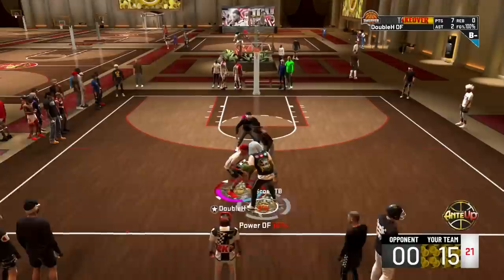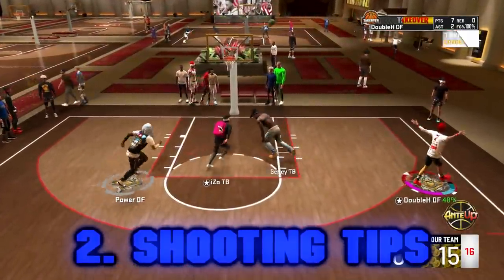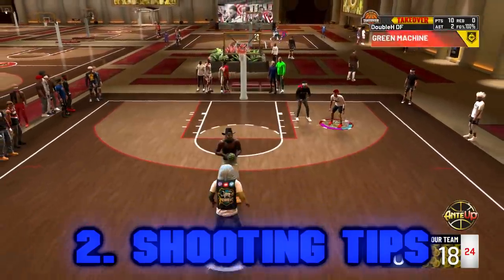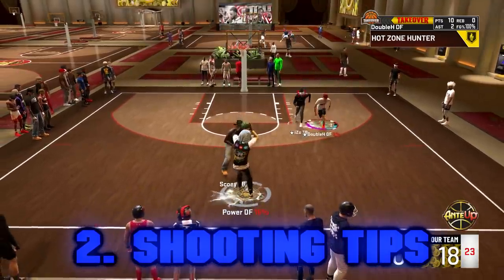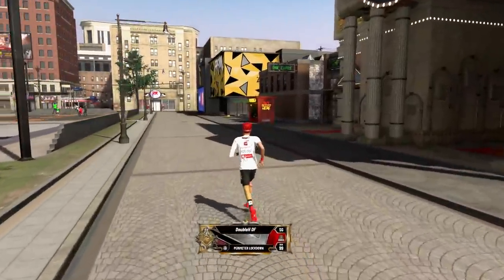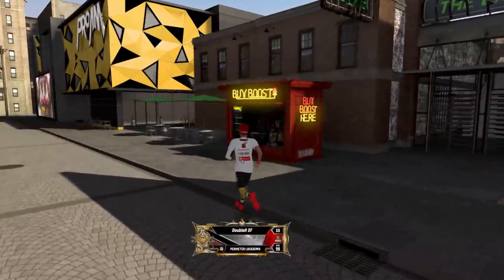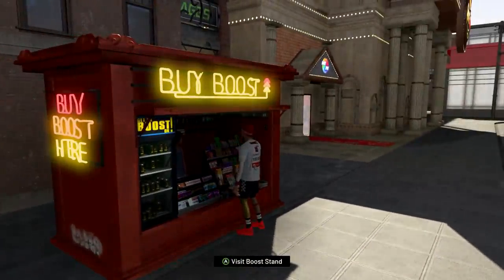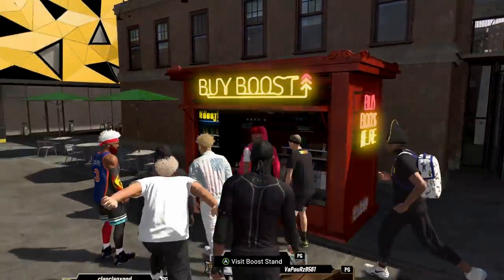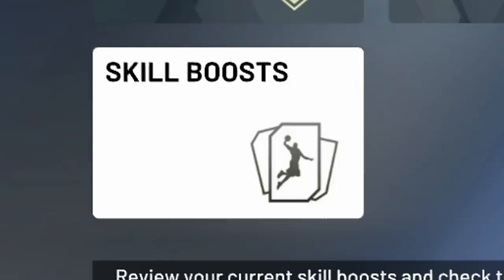The next section is shooting tips — things you can do to just shoot better in general. One thing you can do in the park is go buy boosts. The boost stand is located in the park, right between the daily spin and the Pro-Am arena. You can buy jump shot boost for about a couple thousand VC. A lot of comp players buy jump shot boost so they can shoot better. If you go to Progression and then Skill Boost, I actually have unlimited boost — you can win unlimited boost by placing in events like top 10 in Formula, top 10 in Gold Rush, top 5 in Ruffles, top 10 in Boot Camp, or top 5 in Basketball Gods.